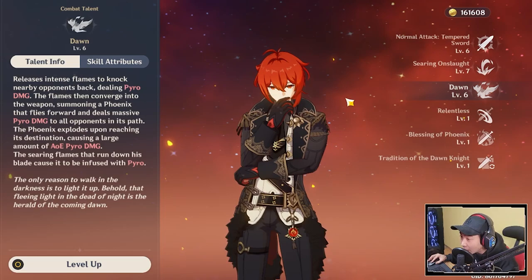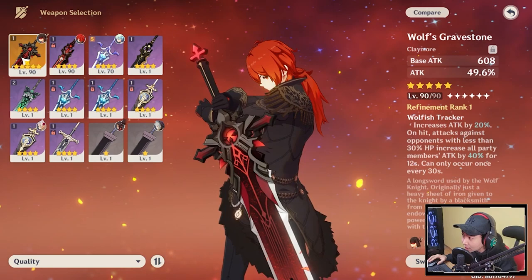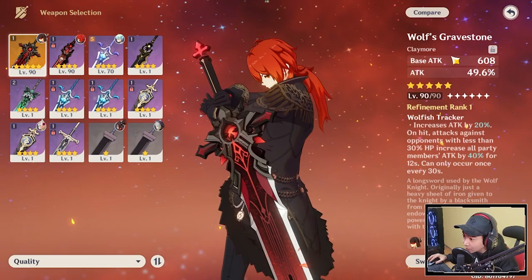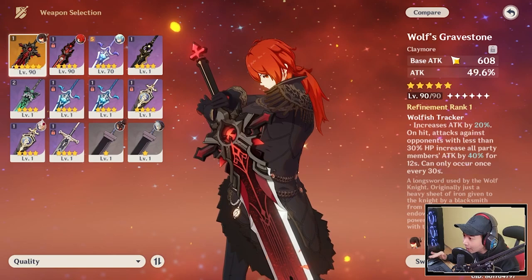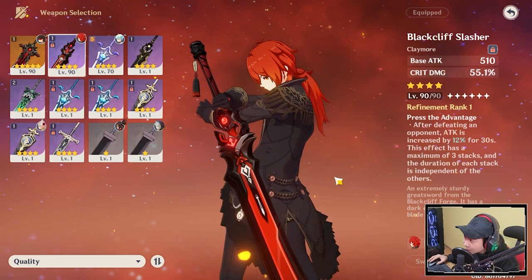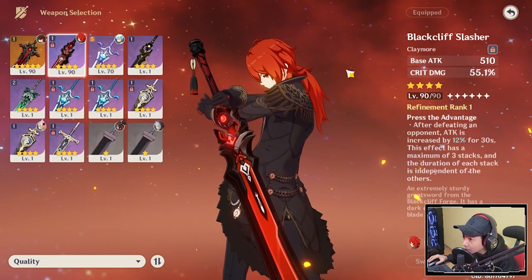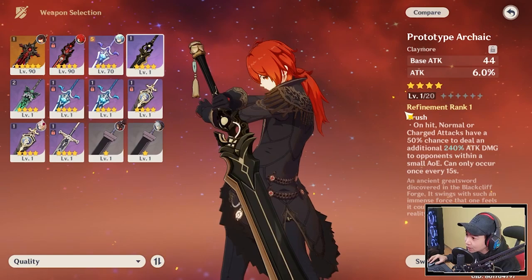For the best weapon for Diluc, it's Wolf's Greatsword because it's going to increase his attack damage the most. This weapon is also the best Claymore available right now — it gives crit damage, and as Diluc kills a lot of enemies, he gets increased attack, meaning even more damage. Since Diluc comes with increased crit rate, having crit damage is a great stat to stack. I would say Black Cliff is better than the battle pass weapon. If you go for Prototype Archaic, it's free to play, you can refine it for free, and it goes up to over 400% additional attack damage.